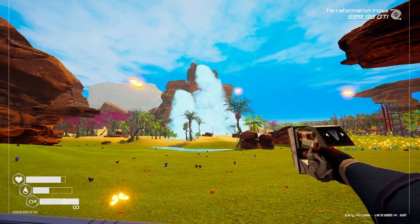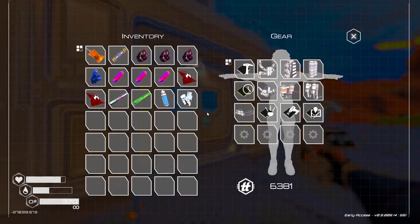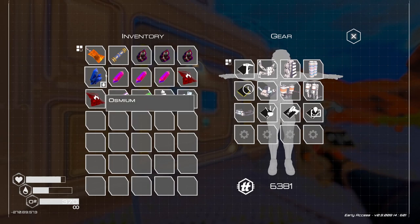Hello all, Sirius Lees here, back with more of Planet Crafter. Let's see what I put in my inventory to remind me of what we're doing today. That's right, we're putting a teleporter in.